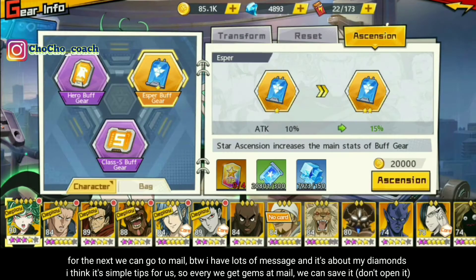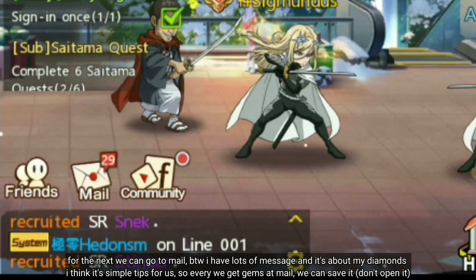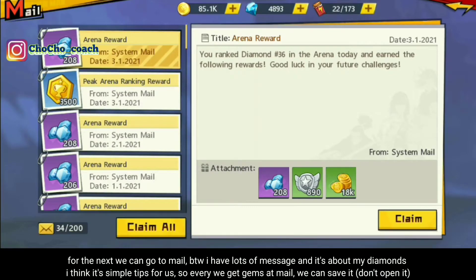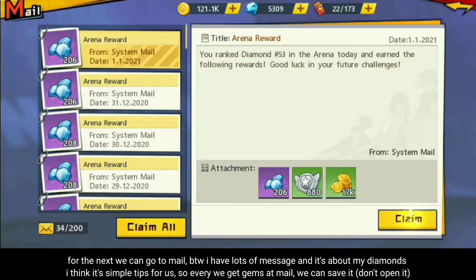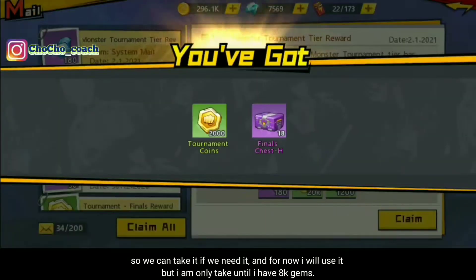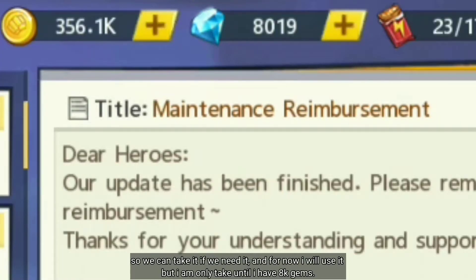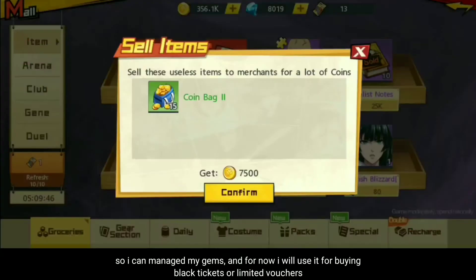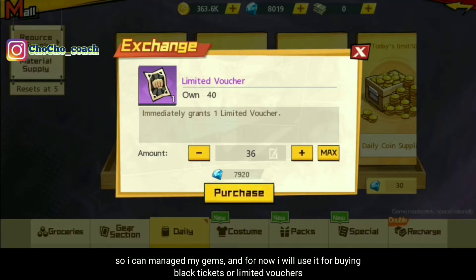Setelah semua selesai, kita bisa menuju ke mail. Di sini mail saya ada 29 — sebelumnya itu adalah tabungan diamond saya. Jadi mungkin ini sekedar tip saja: kalau teman-teman mempunyai diamond setiap hari, teman-teman bisa diamkan saja di mail agar kalau teman-teman membutuhkan, bisa mengambilnya langsung. Hal ini juga untuk menghemat diamond. Saya hanya mengambil sampai 8 ribu diamond saja agar saya bisa manage diamond yang saya pakai untuk membeli black ticket ataupun limited voucher.